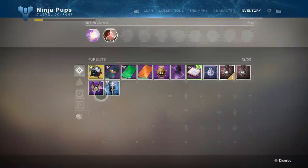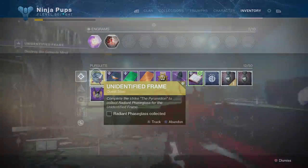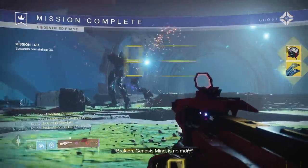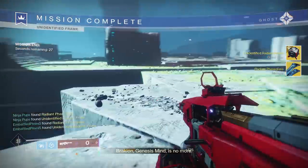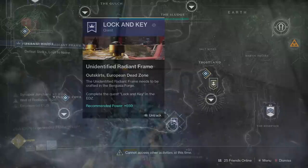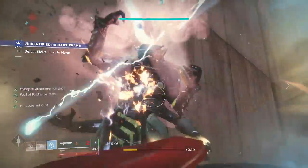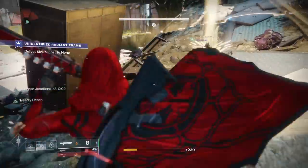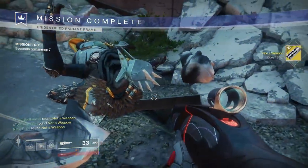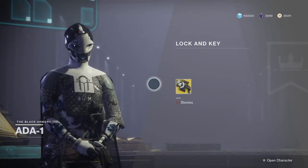Beat the Shattered Throne and then you'll be instructed to fight through a 640 Pyramidion Strike. There is nothing special about it — it's literally just a 640 to 650 Strike — and killing Brachion lets you advance to the final mission, where you hunt down and kill Civitas, lost to none, through a mission in the Bergusia Forge. There is no time limit on this mission, so it can be done solo if you really want that challenge. Killing Civitas drops the final piece of the puzzle. Bring it to Ada and you're done — Izanagi's Burden, the exotic primary sniper, is yours.